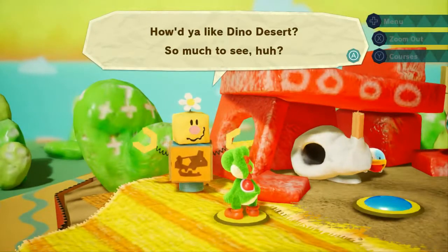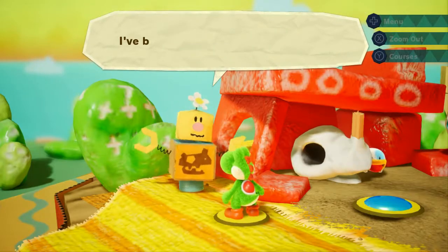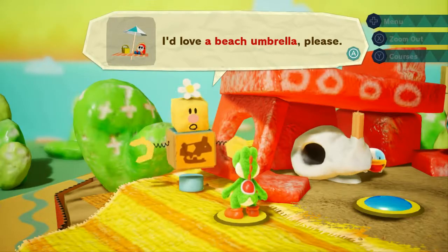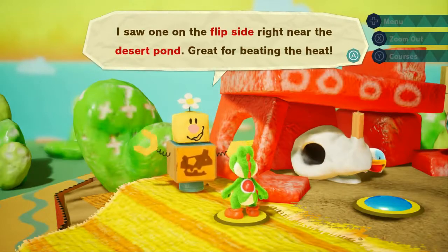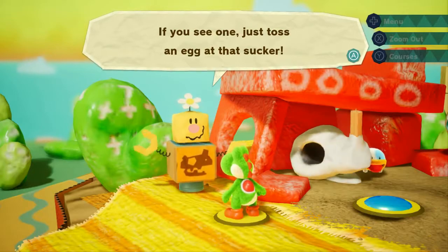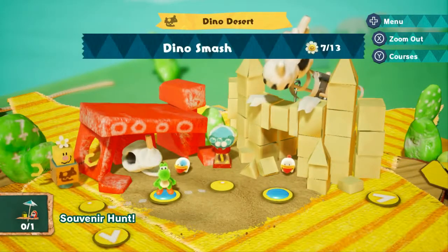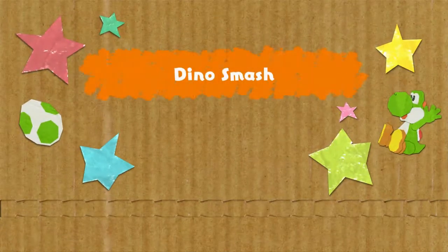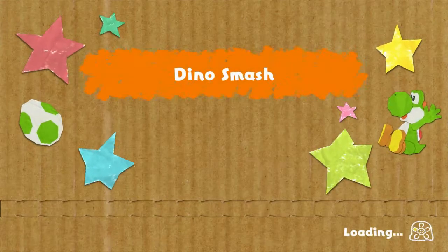How'd you like Dino Desert? So much to see, huh? It does have a pretty good design aesthetic. I've been hoping for a local souvenir — I'd love a beach umbrella, please. I saw one on the flip side, right near the desert pond. Great for beating the heat. If you see one, just toss an egg at that sucker. Looks like we'll be wrapping things up with this. We'll be finding the Poochie Pups — we've got 2 minutes and 30 seconds to do it — and we'll need to grab that beach umbrella.